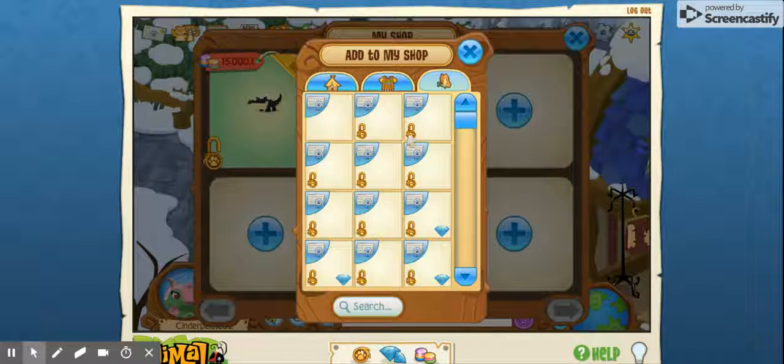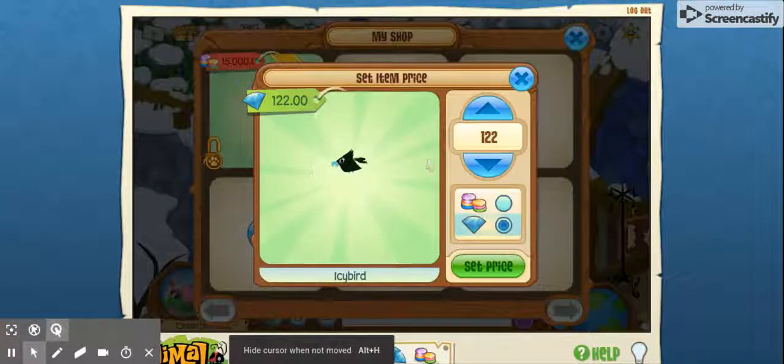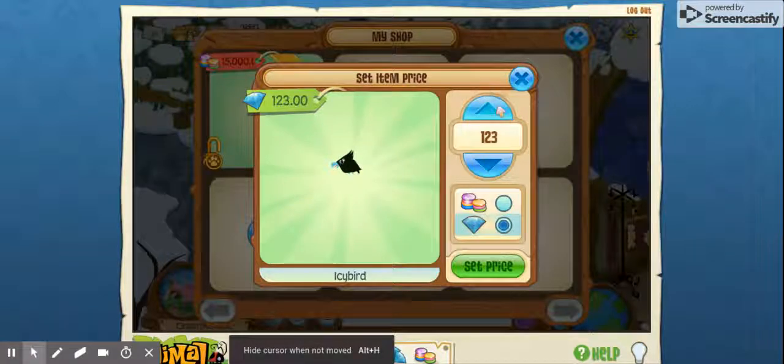Anyway, let's set prices for more pets because that's pretty much what I want to sell in this shop for now. So I noticed a little easter egg here: if you increase the price in diamonds, it also increases it in gems. So there's like a code for how many gems are worth a diamond. 3,300... did it change? 5,050? 6,2? No, it doesn't change, I guess. I thought it did for a second.